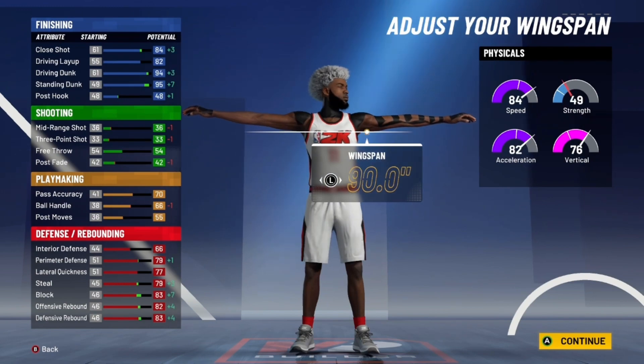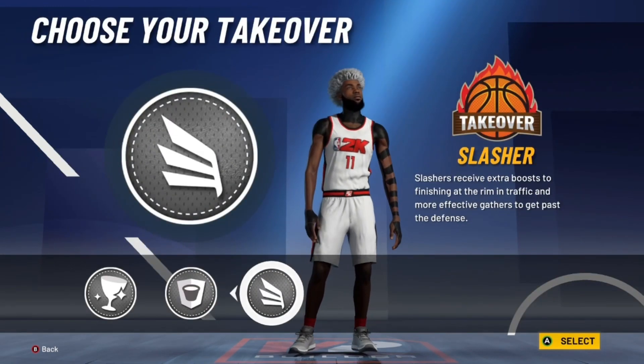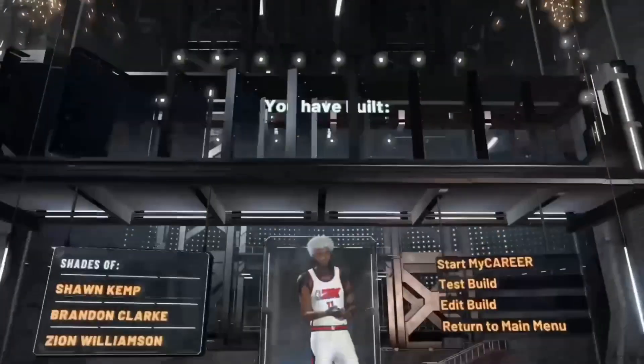For takeover, I like rim protector better than glass cleaner because I love to play defense. I can still get boards — if you box out, you really don't need glass cleaner. Glass cleaner is for people that don't box out, to be honest.